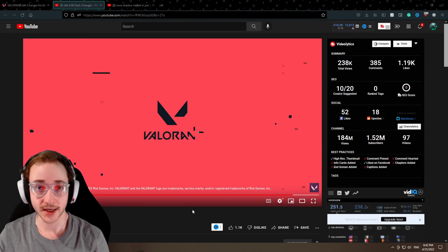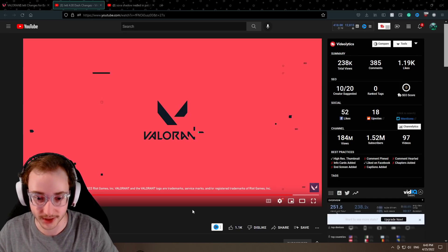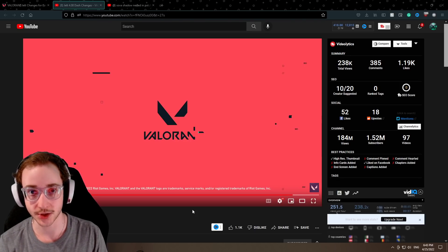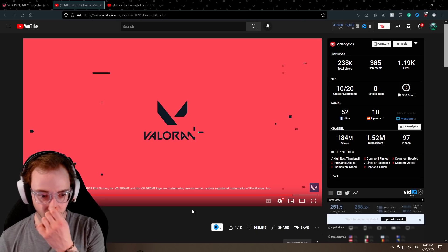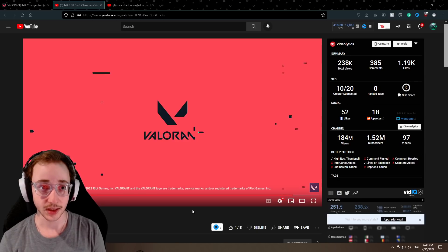The big thing to note here is that Jett is pretty much the same for entrying, because whenever you entry you're going to know, so you can activate this window right before you entry and dash just like normal. But the downside is whenever you're oping, you really need to predict well when to have the dash ready. Maybe at the start of the round you activate it immediately if you think they're going to come to you. Otherwise, it's also not as good whenever you're getting shot unexpectedly and can't dash out to safety — and that's going to be a pretty significant nerf.